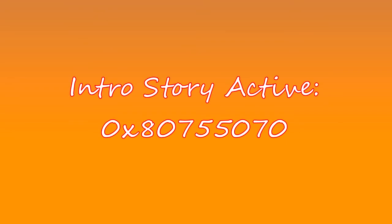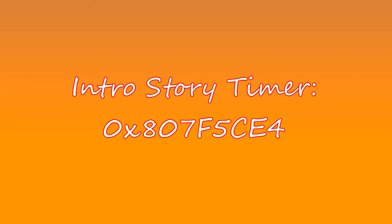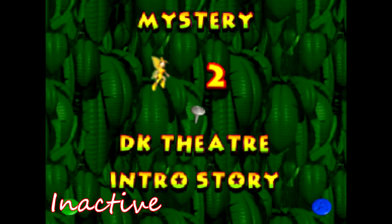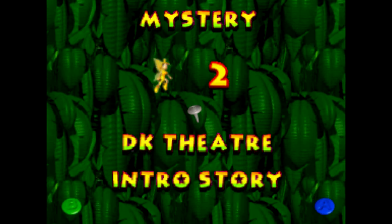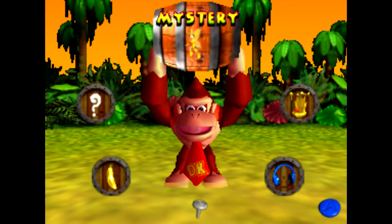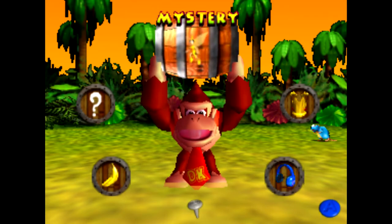The address and memory that determines whether the Intro Story is active is at 0x80755070 in RAM. The timer address that keeps track of how long the Intro Story has been active is at 0x807F5CE4. Leaving the Intro Story early cancels the transition procedures by setting the state from active to inactive. Coincidentally, there is a 6-frame gap between when the timer has started and when the Intro Story is considered active. By cancelling out of the Intro Story in this 6-frame gap — after the timer has started but before the cutscene is considered active — the timer is still active and the procedures will still play out. Thus, Intro Story Glitch is achieved.